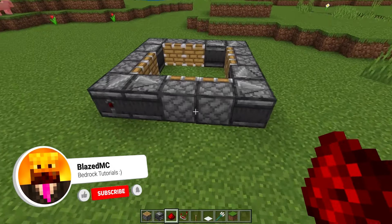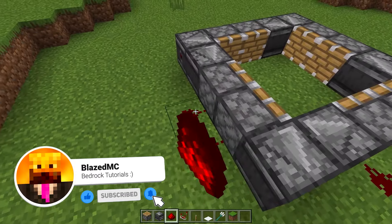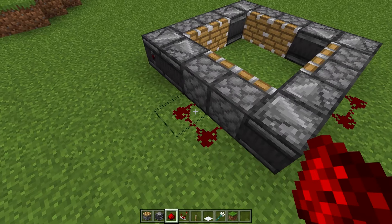You're then going to want to take your redstone dust and put it behind every single piston. So I'm going to put two there, two right there, two there and then two right there as well.